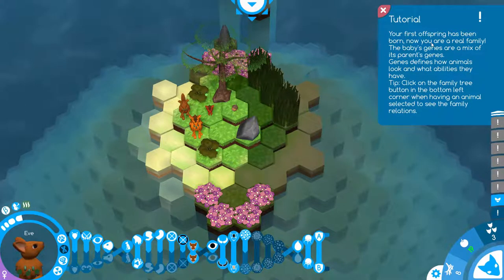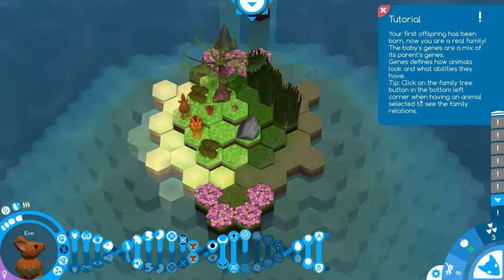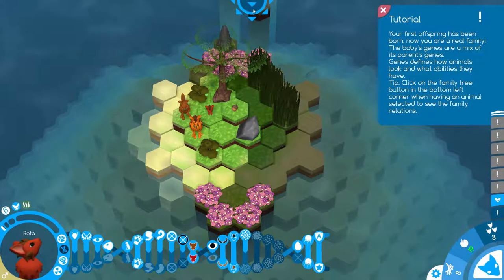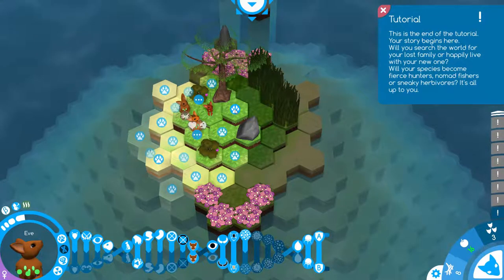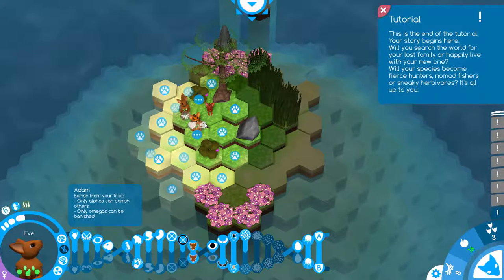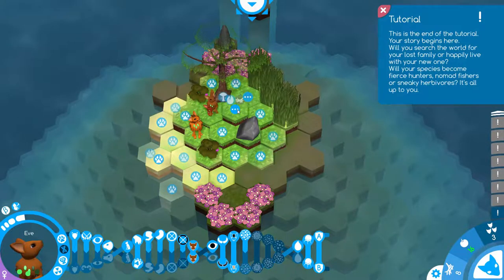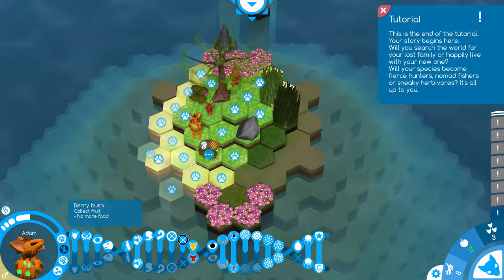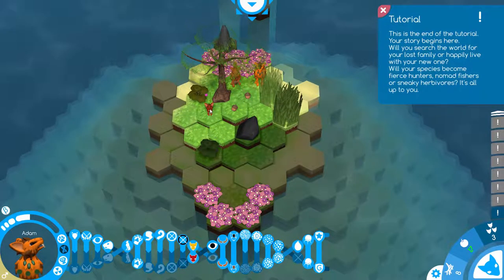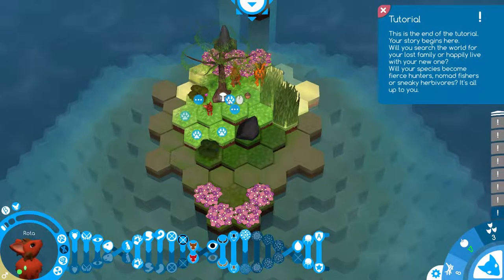Your first offspring has been born - now you are a real family. The baby's genes are a mix of its parents' genes. Genes define how animals look and what abilities they have. Click on the family tree button in the bottom left, having an animal selected to see family relations. Let me see, can I build a nest now? No, I still can't. That's not great. Banish from your tribe - I don't wanna banish anyone, why is that even an option? That's mean. Grab some more food - little baby's so cute. You're too small, can't do anything.